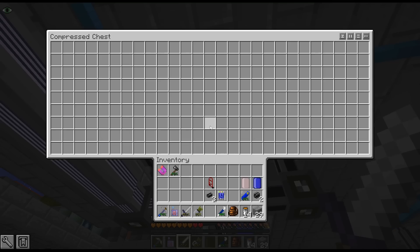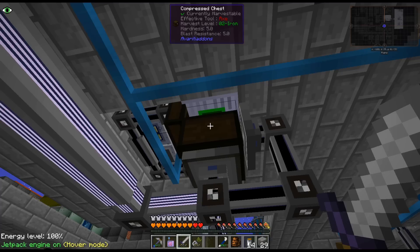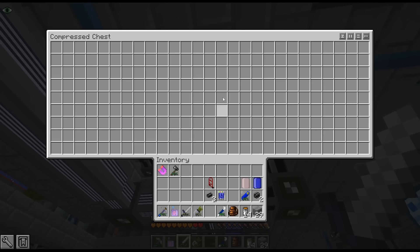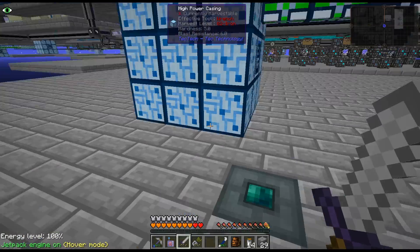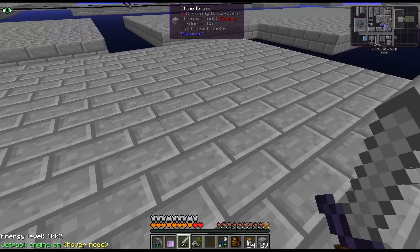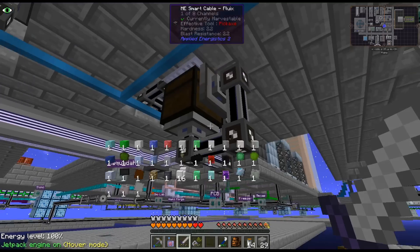So I'm just crafting up the 240 iron singularities. It's being bottlenecked by this. I don't know if there's any other way I can get it to go faster. This is 243 stacks.